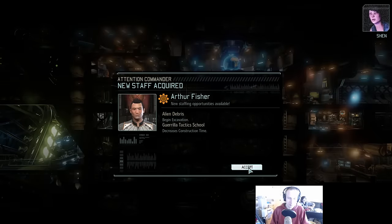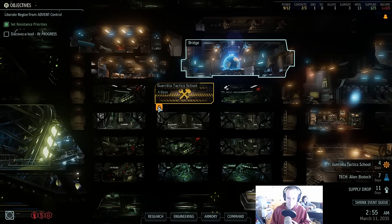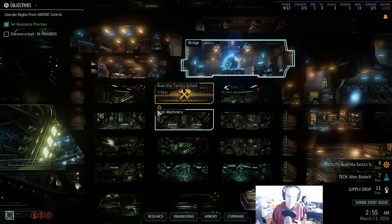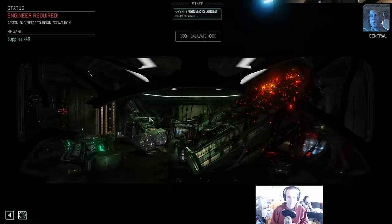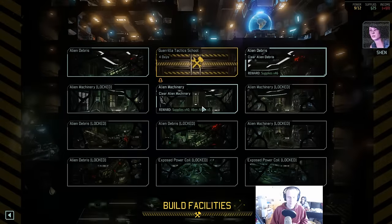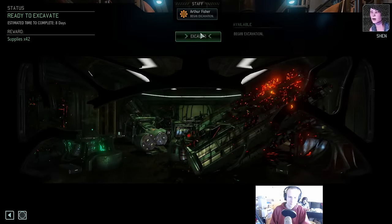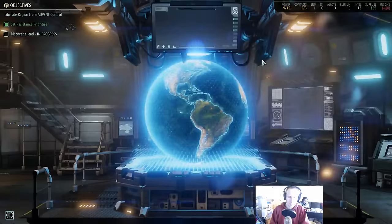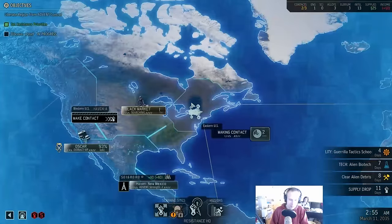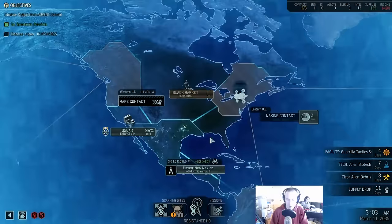Ten intel. We can start clearing out space for new facilities, but we should keep looking for more recruits — we'll need them to staff the facilities once they're built. The ADVENT propaganda machine is running full steam. If we clean this stuff out we could use the space for a new facility. Excavation is underway but it's going to take some time. I'm wondering if I can build my Warfare Center this month — looks like I probably can.